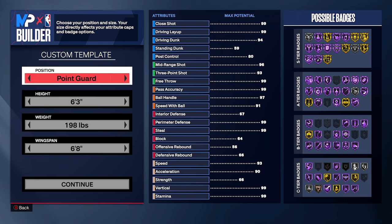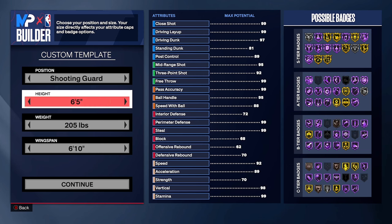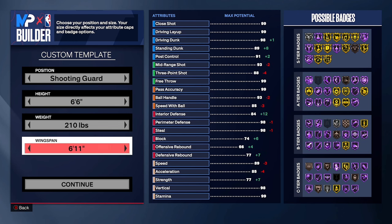Let's get into the build. Position: you're gonna make him a shooting guard. Height: 6'6. Weight: 210. And for wingspan you're gonna go 73.